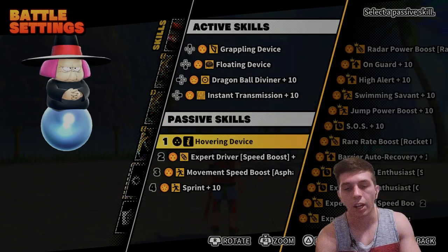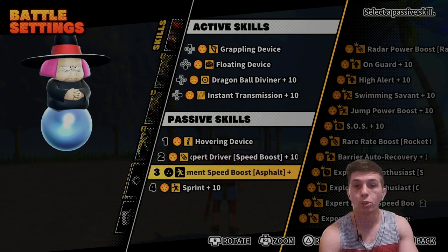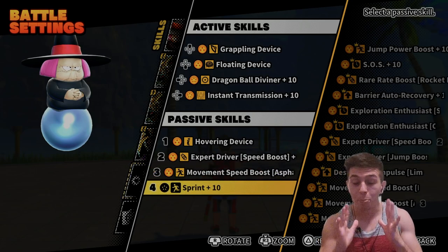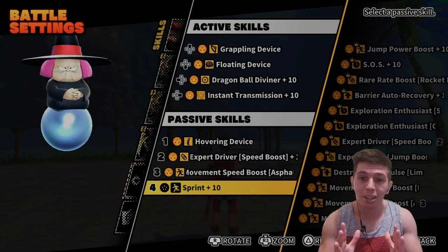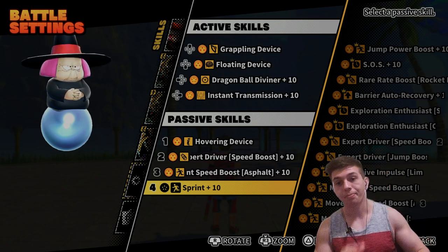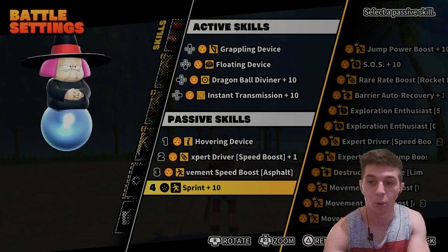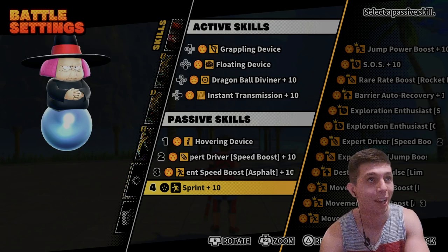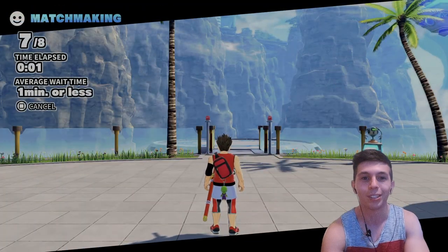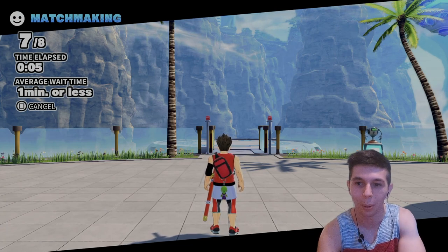I'm going to equip it and see if we can use hovering device for giggles. I'm going to equip some speed buffs for Baba — hovering device, and see if the speed boosts actually make her faster. So I have hovering device on, expert driver speed boost, movement speed boost asphalt, and sprint. If Baba does not increase even slightly with these speed boosts, I think we all got to skip this Baba pack. We're going to queue up one more time to see if these buffs actually make her any better.